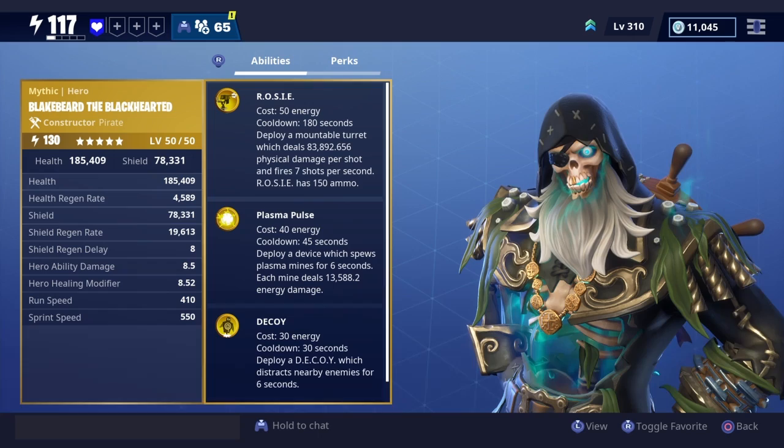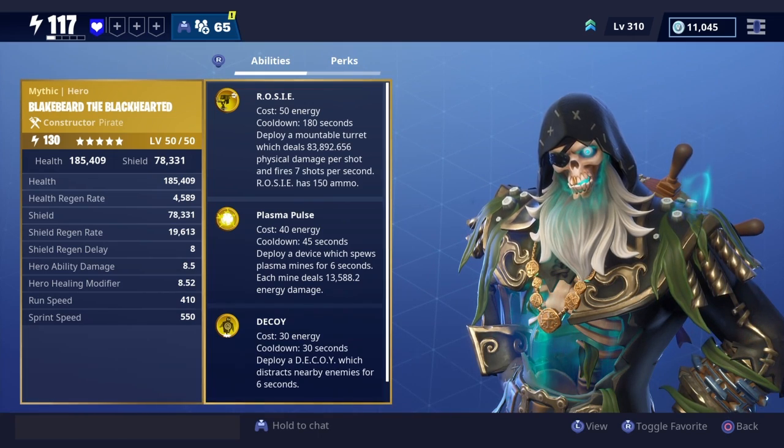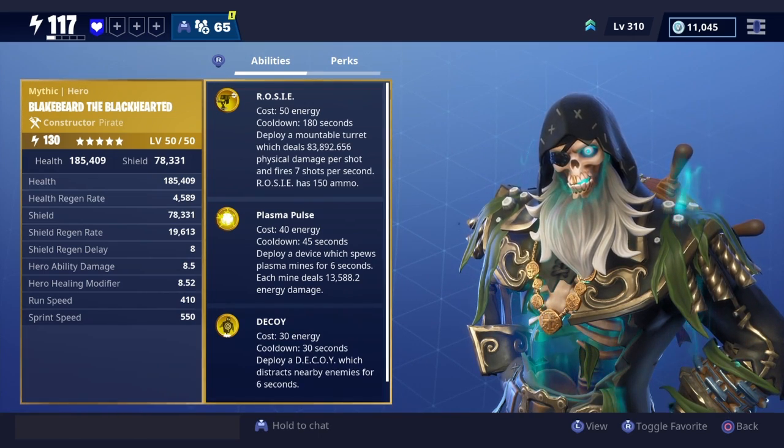It's a constructor, and it's a pirate. Its abilities are Rosie, Plasma, Pulse, and Decoy.